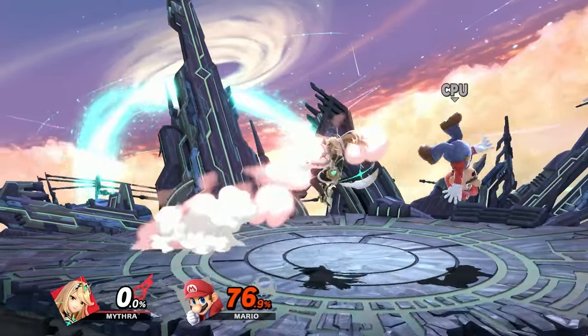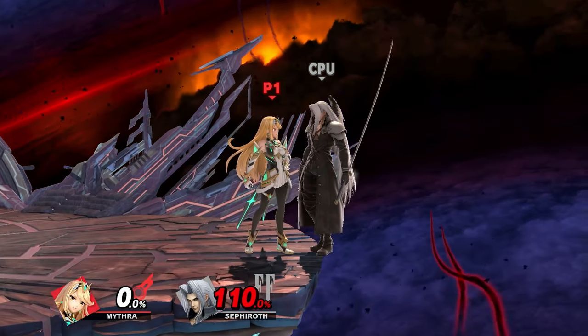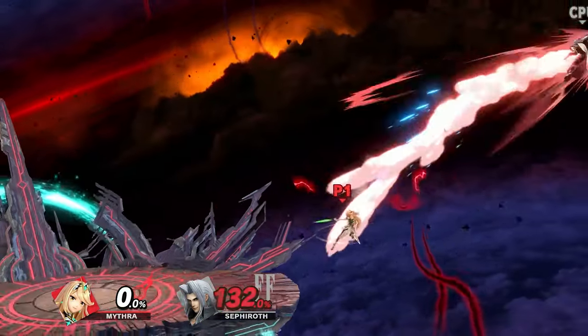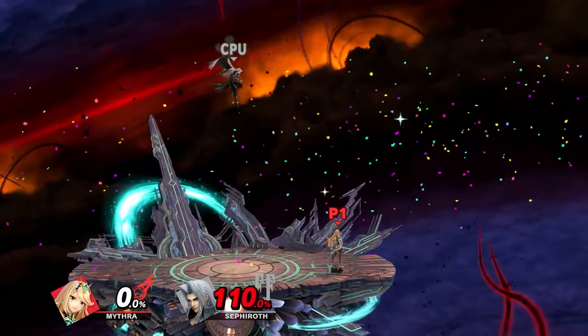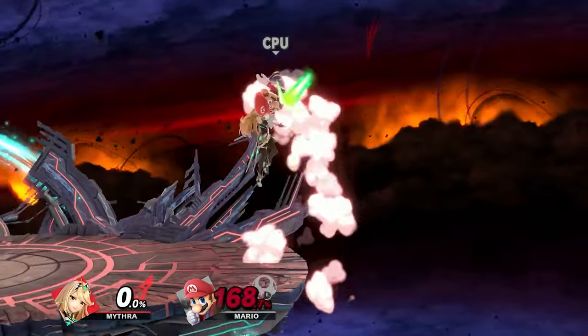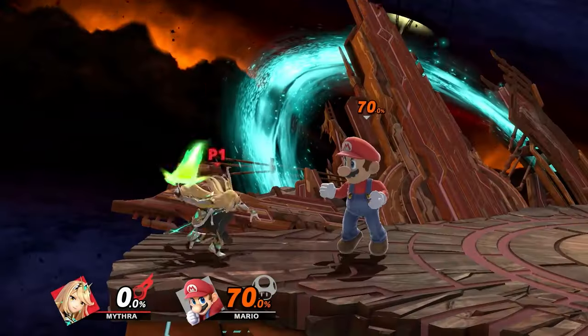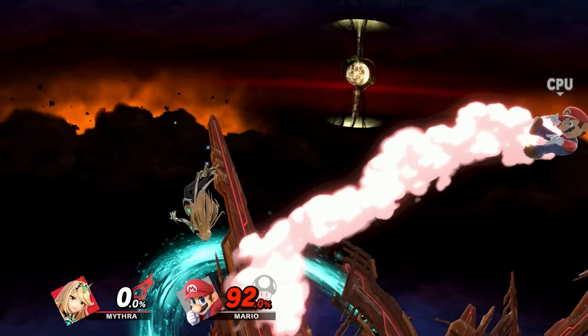For Mythra's forward tilt at high percent, you'll mainly get forward tilt into forward air, which is great for putting them off stage. If they hold in, you can get forward tilt into lightning burst which might lead to a kill at the corner of the stage. Down tilt is probably your best move at high percents as Mythra because you have a lot of time to combo off it and it leads into kill moves: down tilt into up smash, down tilt into lightning burst, down tilt into forward air, down tilt into up-B, and down tilt into up air.